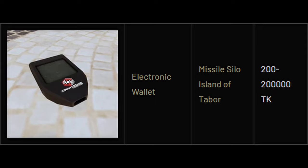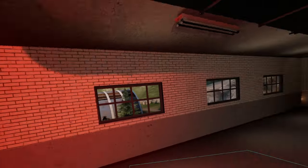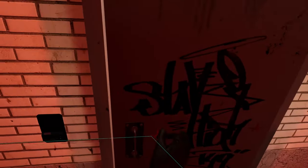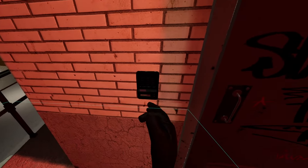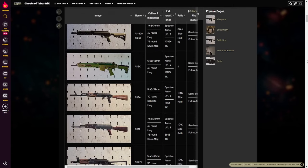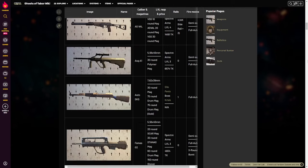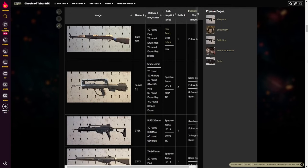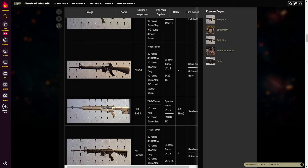I understand that the electronic wallet can be sold for between 200 and 200,000 karunas and the money stack can be up to 150 karunas, but I wanted to be as conservative as possible and felt these numbers were fair for an average. The average value of the rooms are not the expected profit because most of the values I pulled from the wiki reflect what you would pay for an item, not how much you can sell it for. So the expected profit is probably around 20% less than the average value of each room. Now that you understand the method, let's get into analyzing it.